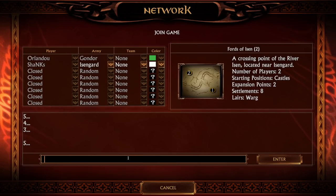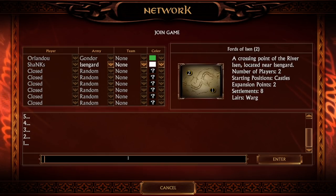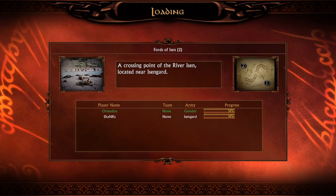What is up guys and welcome to the BeyondSaner channel, my name is Shinx. Today on the epic map Force of Isen we're gonna have a clash between good and evil — the El Classico matchup between Gondor and Isengard. We will try to change the meta and not build the Uruk-Pit at the beginning of the game.